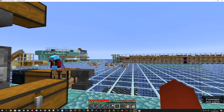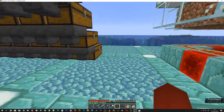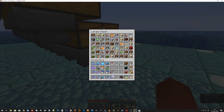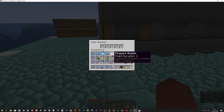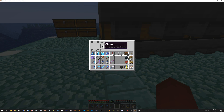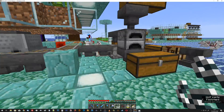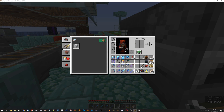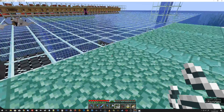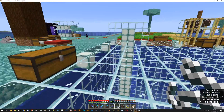If you want to grab the wood, we need to make about a stack of hoppers. I'm going to grab some cobblestone and some redstone. We need a few dispensers — like eight of them.